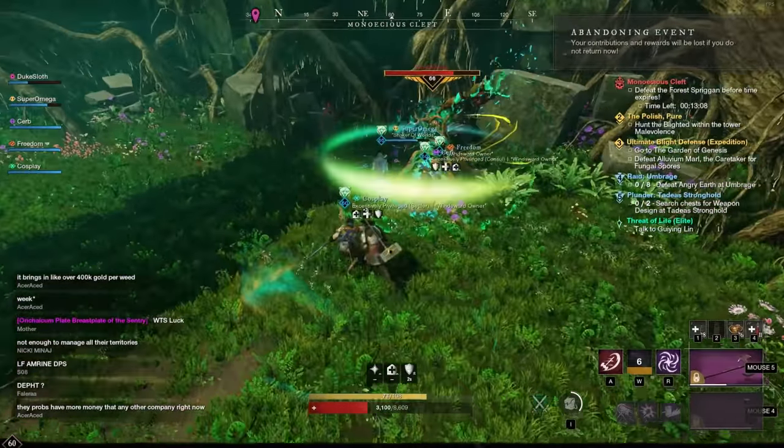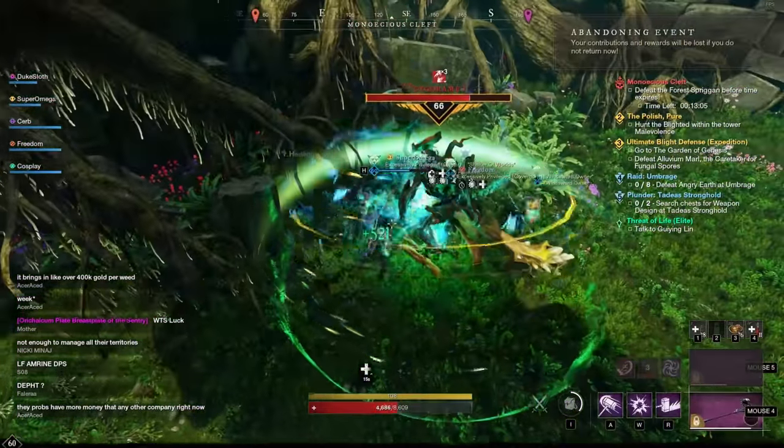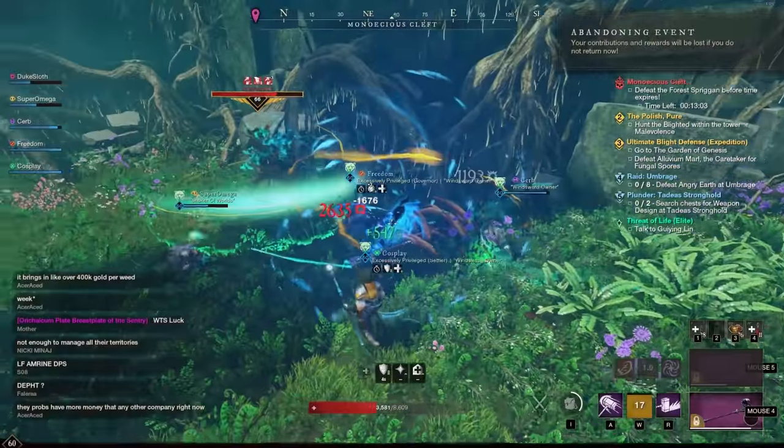Both of these things are influenced by different factors and today we're only looking at one. The other one is luck, which increases the rarity of items — we'll do that another time. Today we're looking specifically at ways to increase your gear score, and for that we need to look at the high watermark.